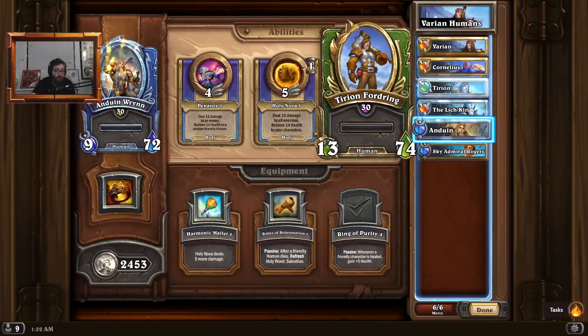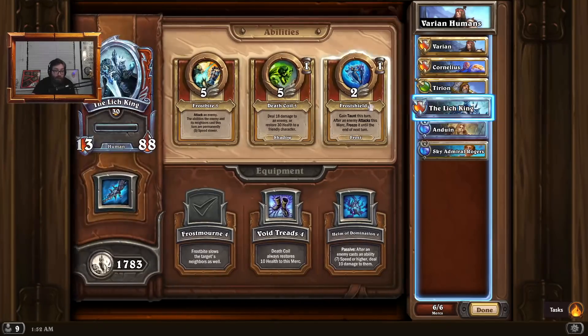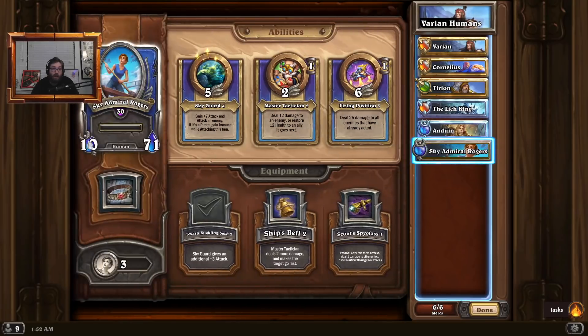We have healing with Cornelius, and the healing with Cornelius as well as the buffs from Tyrian gets pretty nuts when you also swap in something like Anduin, who then gains a bunch of healing and scaling off of restoring that health through Cornelius and his own abilities — or even the Lich King, who we also have here as a bench unit, because he is actually human, believe it or not, even though he is undead. His tag is human, so he counts.